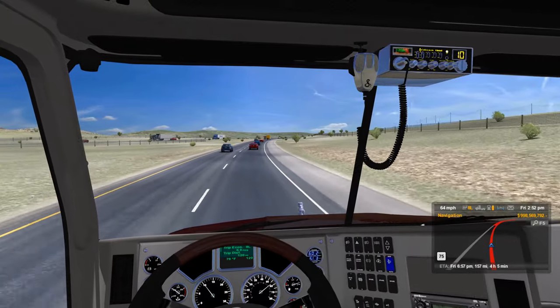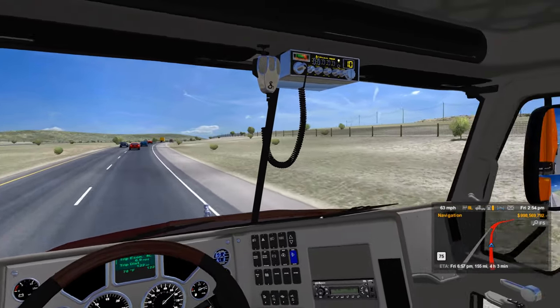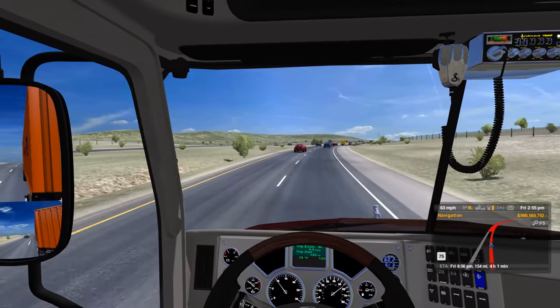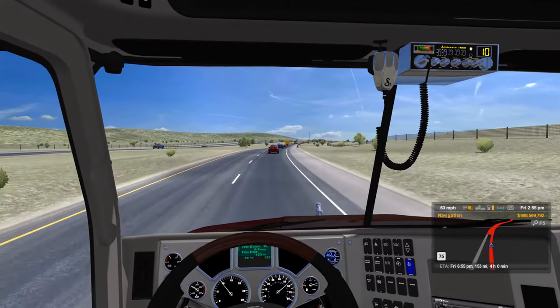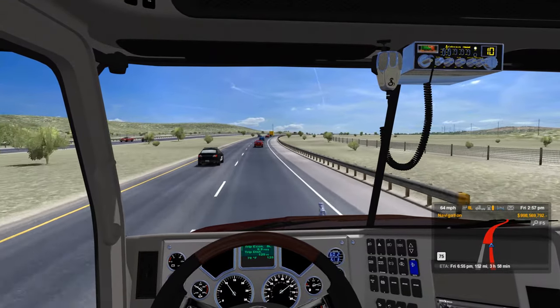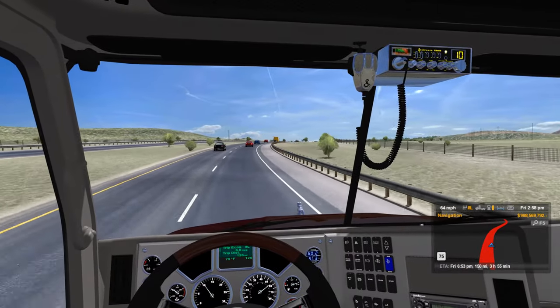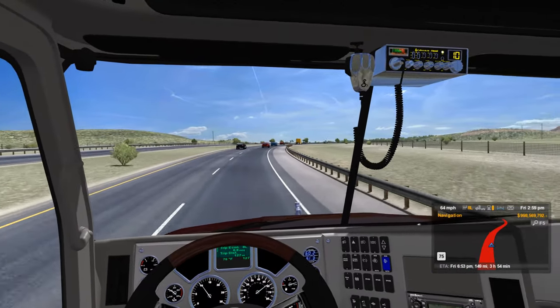Nice thing about the contractor runs — I don't have to worry about setting my cruise control speed. Just hammer down at 65, or as much as you can hammer down at 65, I guess.